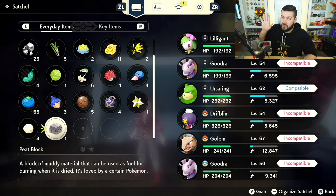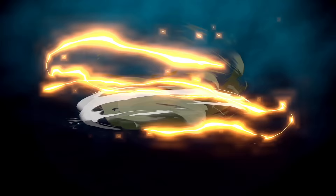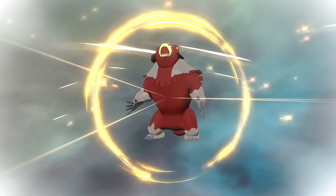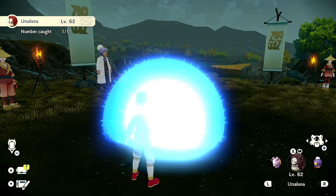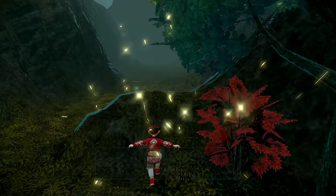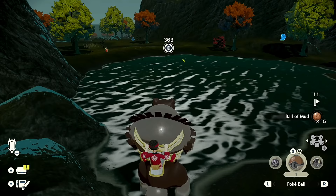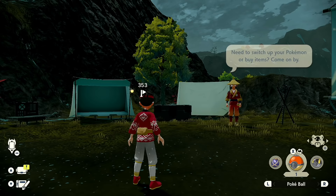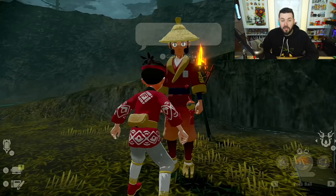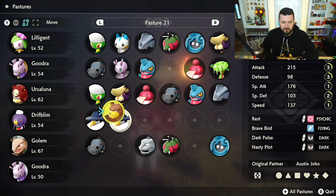I'm going to go ahead and evolve my shiny Ursaring into Ursaluna. I just realized its tummy is a big empty circle — I guess to symbolize a new moon — and then Ursaluna has the full moon on its belly. Oh, it's crimson colored! I didn't know it was going to be crimson colored. I love that so much! I also tested whether the same dig location always yields a Peat Block, and yes — saving and reloading in the same spot gives the same item.